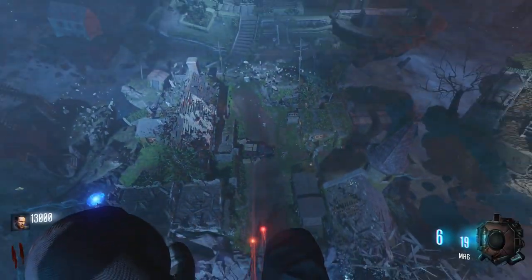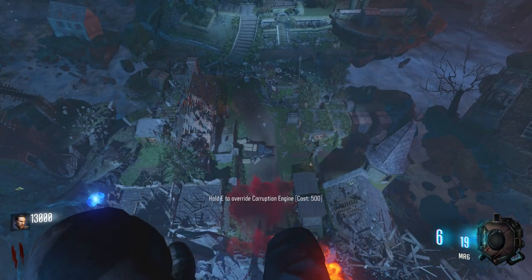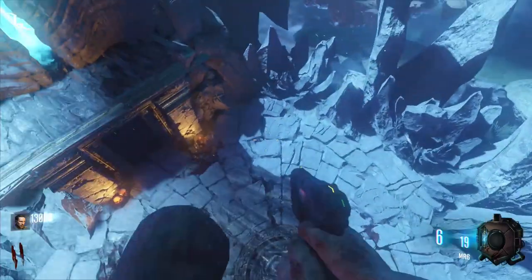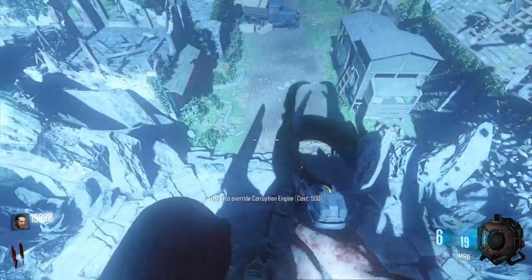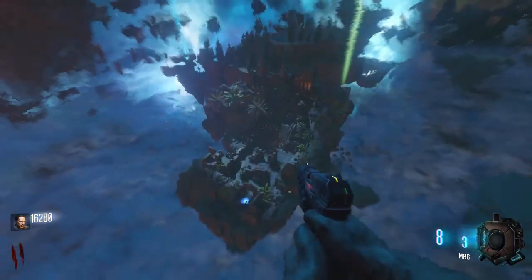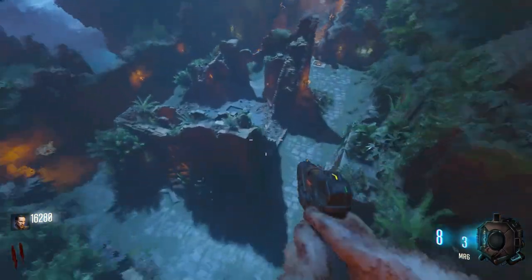I'm going to hold down E to override the Corruption Engine — apparently you can do that from the middle of there, although it seems like it immediately turns off because I'm out of the area. Interesting. Alright, it's time. Let's go ahead — hop away from spawn. We're going towards Shangri-La.